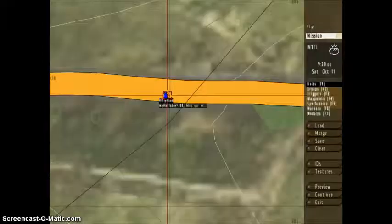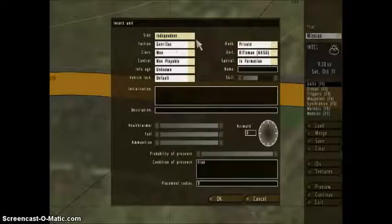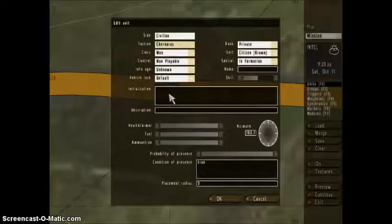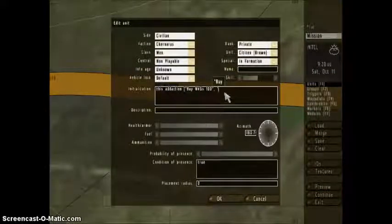Alright, let's go to the next part. Now we're going to make the seller — it can be anything, but I'm just going to make it an independent civilian. I'm going to face them toward the player. And now we're going to go in the init and put: this addAction, bracket, quotation marks, then the name of the action which would be 'Buy NVGs', and then put the price — 100. Close it up with quotations, put a comma, and then a quotation mark. Now we're going to put the name of our file that we saved the script as, so buy.sqf, close it up, and then close it under the bracket.